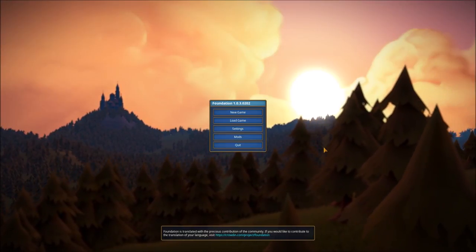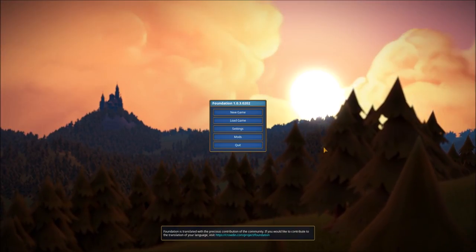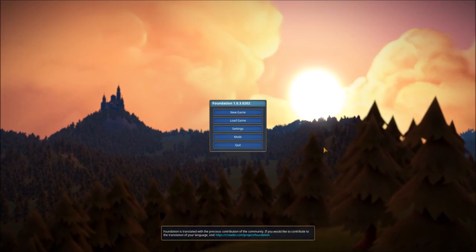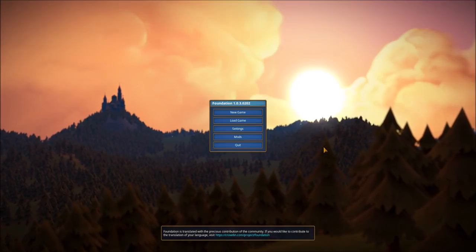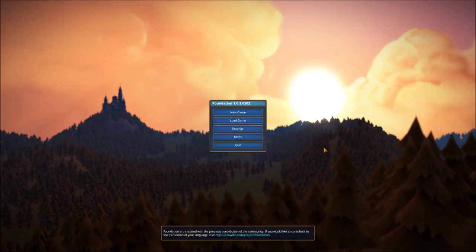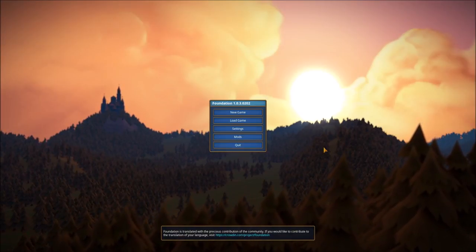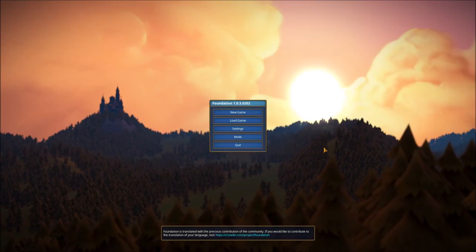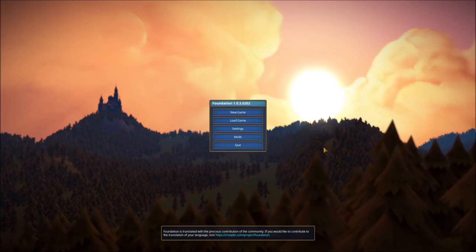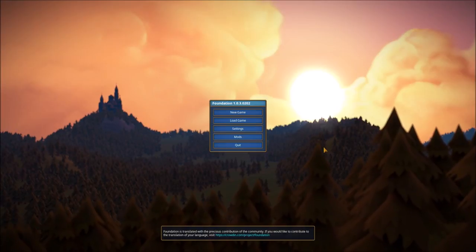My plan is to show you the basic settings on the menu and then go into some gameplay and show you exactly the type of things you'll be doing. One interesting note right at the beginning: there are currently no enemies in the game. It is simply you and the economy. Your ability to balance the flow of money in and out of your colony determines the difficulty. There are no plans to add enemies, so the entire map is available for expansion.